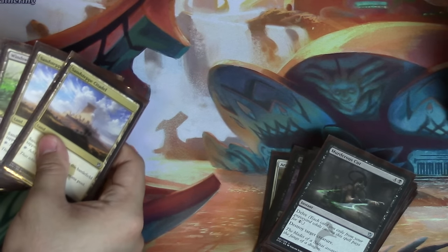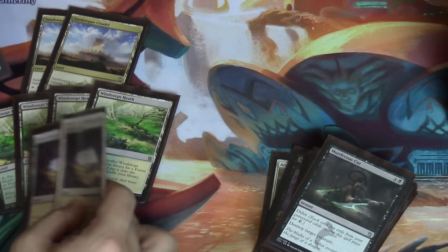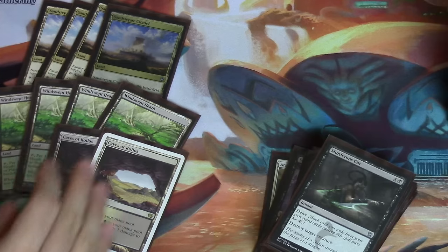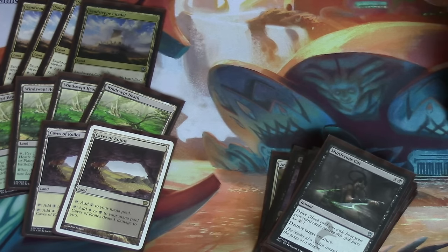So you have these lands. The lands are very basic — Winchweb lands. I want to tell you why I chose certain cards over other cards. I've seen a lot of deck lists and they use the new battle lands and they use a lot more fetch lands to get the battle lands.